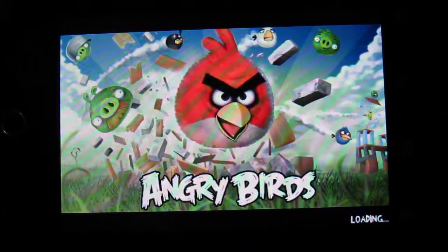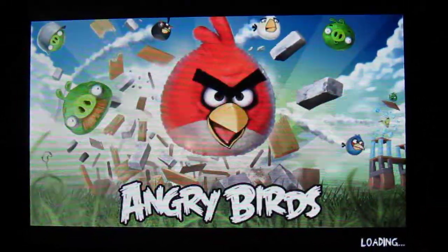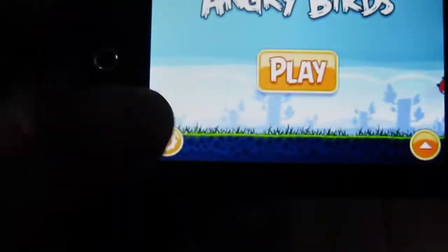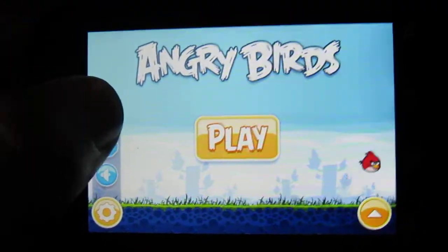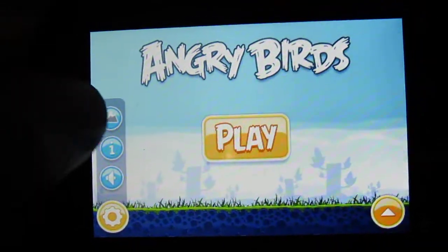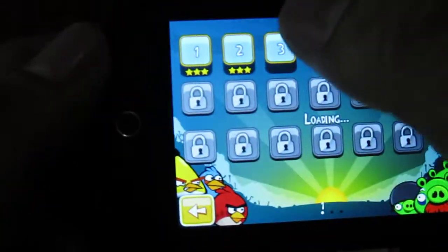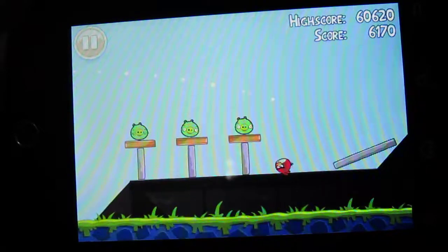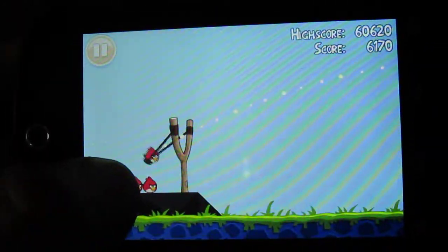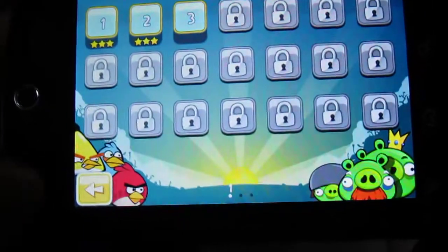Your final trick will be turning off the background. This only works on the original Angry Birds — Angry Birds Rio and Angry Birds Seasons cannot turn off the background. You hit the button and turn off the background from there. See, it's pretty slow, that's why you want to turn off the background. There we go — see, it's much better now.